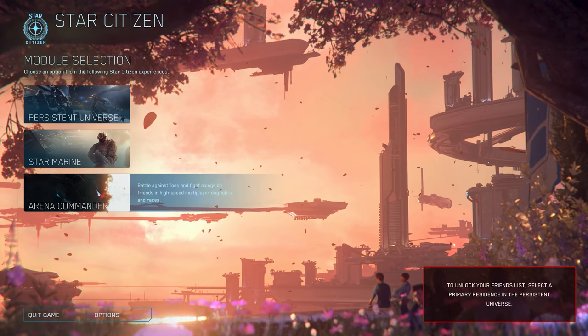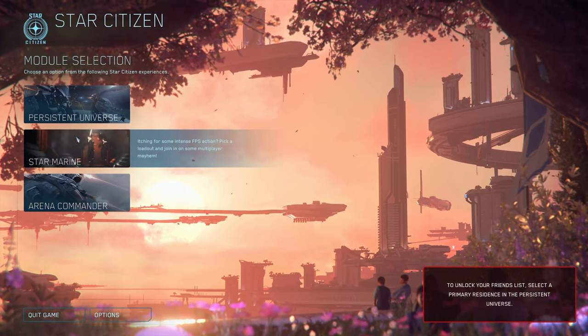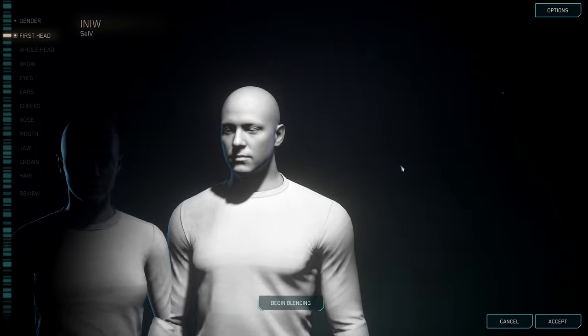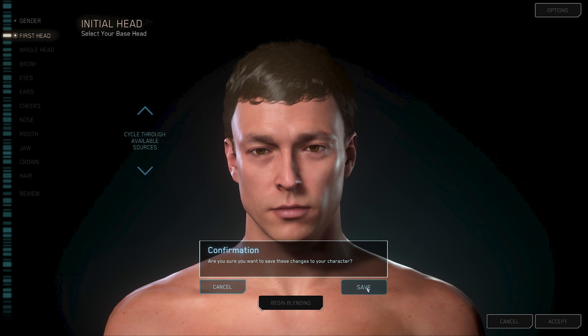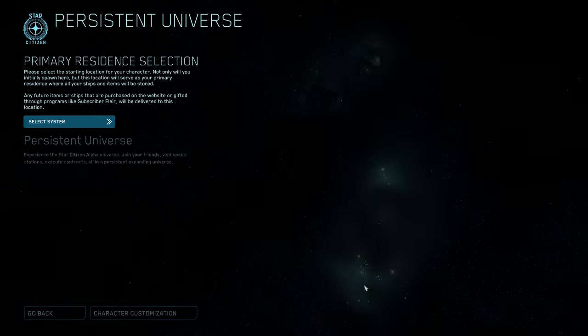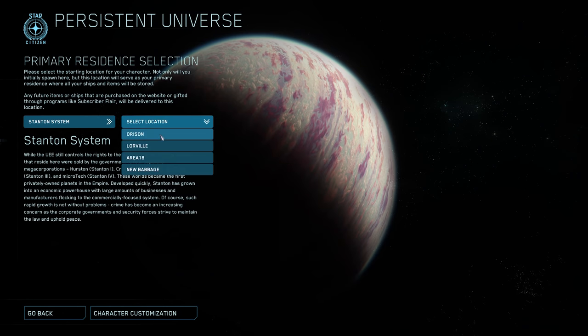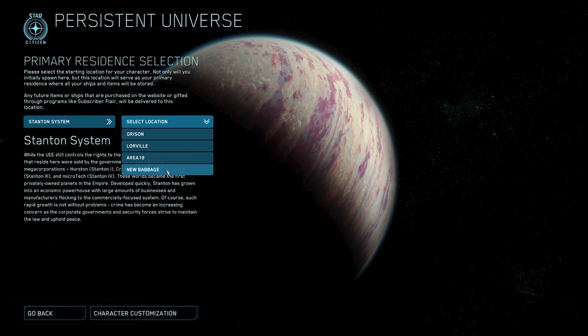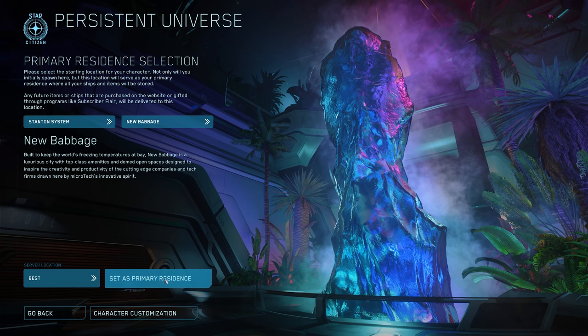Back on the main menu, your options are Arena Commander for dogfighting practice, Star Marine for FPS practice, and the Persistent Universe - you're going to click that. The first time you click it, it's going to ask you to build a character. After you click Stand In System, there are four places you can choose to start, but for a new player, New Babbage is going to be the best. Keep in mind you can only select your starting residence once. Bottom left you can choose your server - just click Best and launch into the PU.